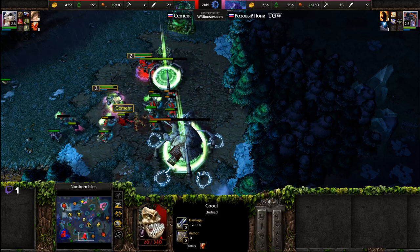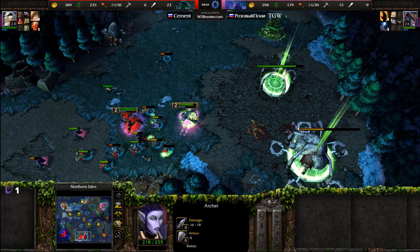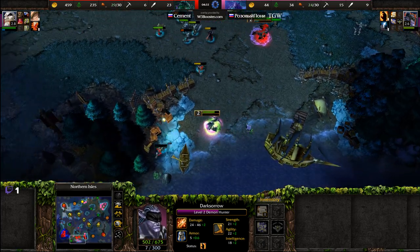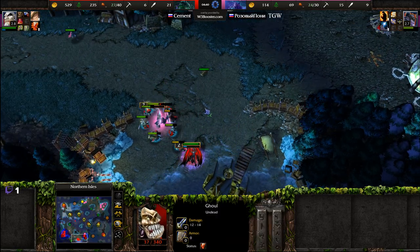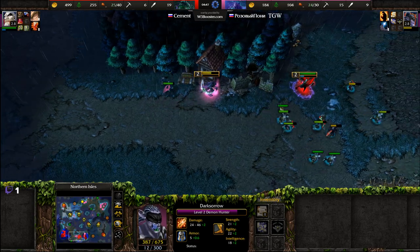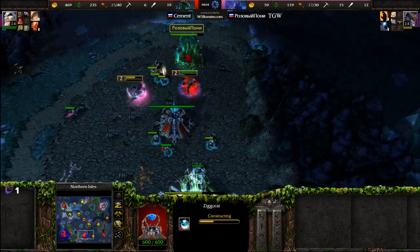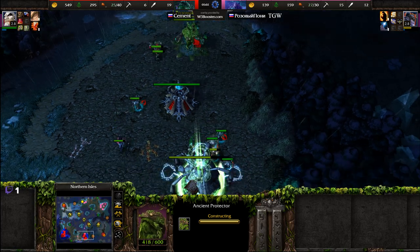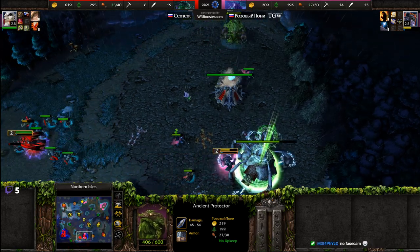Damage is just racking up so quickly against all of these ghouls. There is a sleep right there — sleeping the archers. Could try and Shadow Meld, but the Dust of Appearance on the Dread Lord is there. The Demon Hunter has opted to go for Mana Burn as that second ability. There goes another ghoul, and now the Demon Hunter in a little bit of a precarious situation. The Demon Hunter without Evasion is a much more squishy hero than originally thought. Meanwhile the Demon Hunter is going after these ghouls, and interestingly the Ancient Protectors — because they are buildings that are alive — are actually going to have Vampiric Aura used against them.